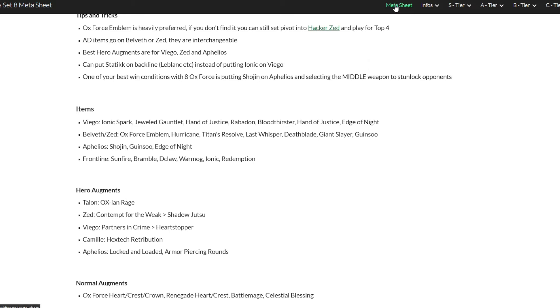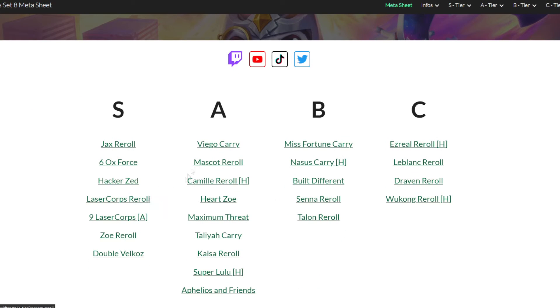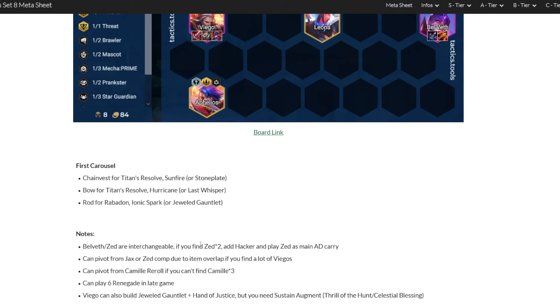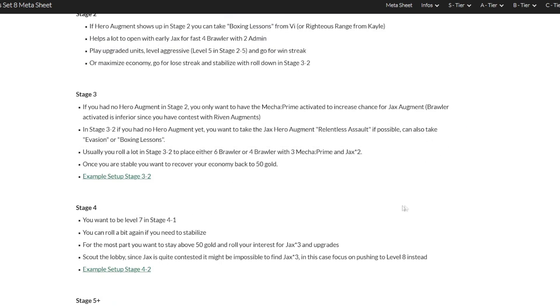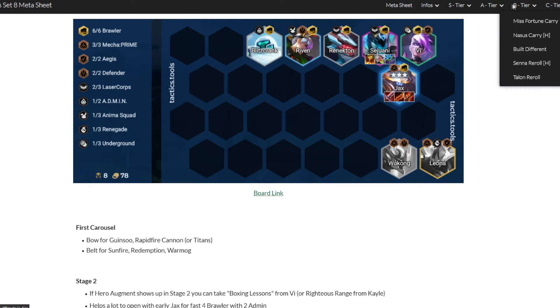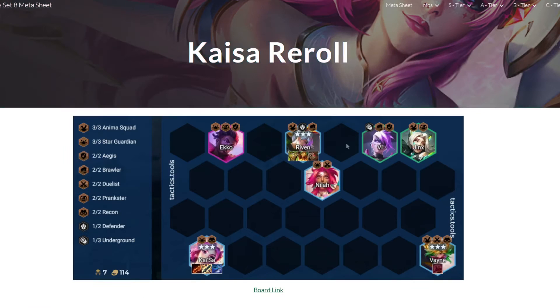If you want to navigate back to the home menu, you can go up here and click on the metasheet again and it will put you back to the front page. For example, let's check out the Viego carry comp — I don't have as many details here but I will hopefully update this in the future. You also don't always have to go back to the metasheet; you can hover over S tier and see the different type comps. For instance, checking out the Jax reroll comp — you can use the navigator at the top and hover over everything to go to the comp you want.